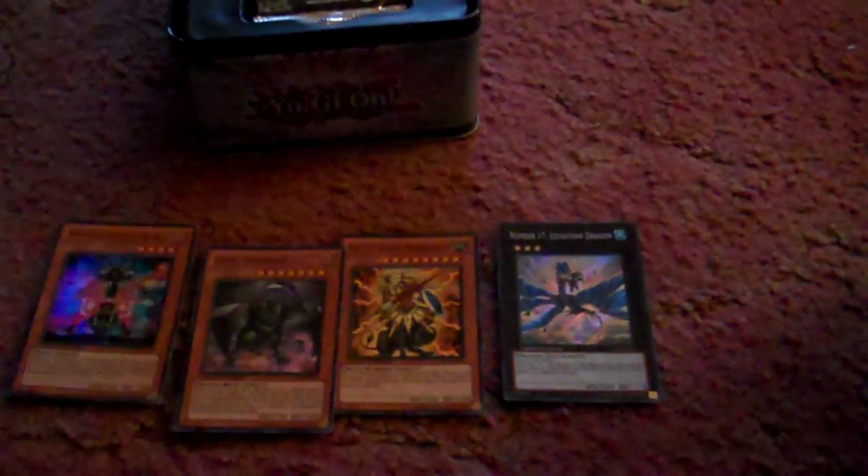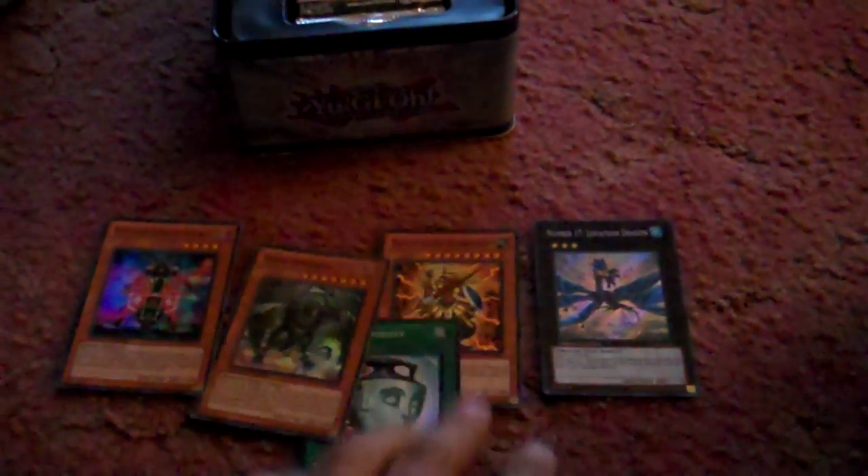You guys all know what's in here already but let's just get a quick rundown, if I can do this with one hand. We got Leviathan Dragon, who's an excellent Xyz monster. Beast King Barbaros, Dark Samorgue, Stygian Street Patrol, and of course Pot of Duality.